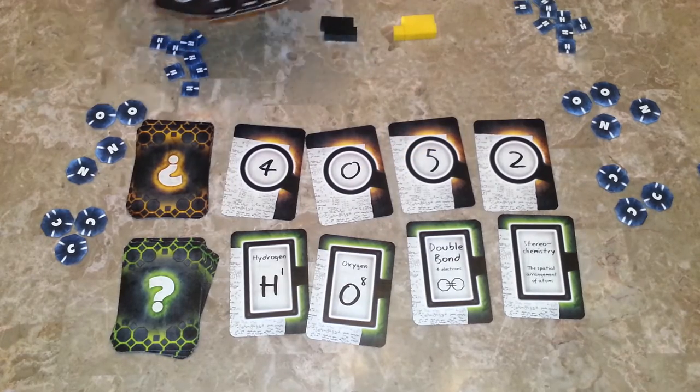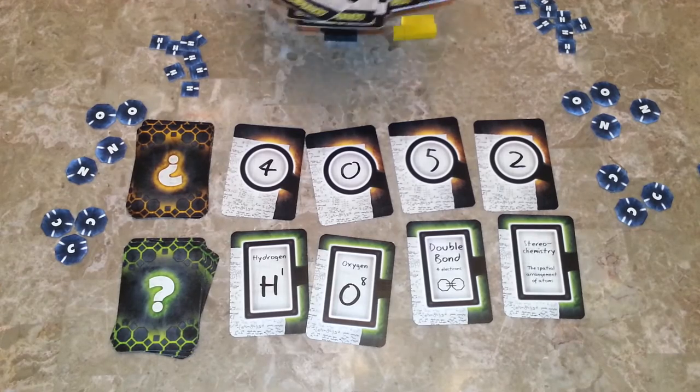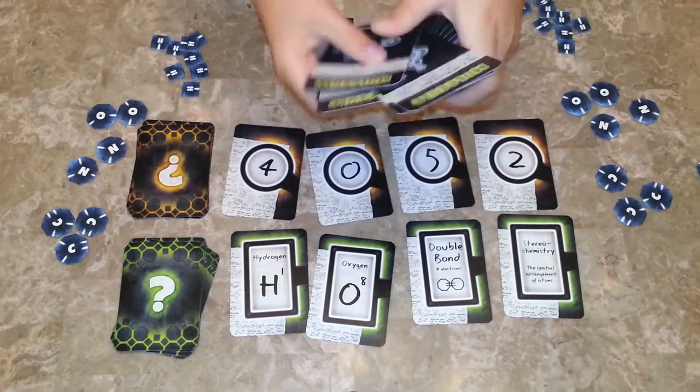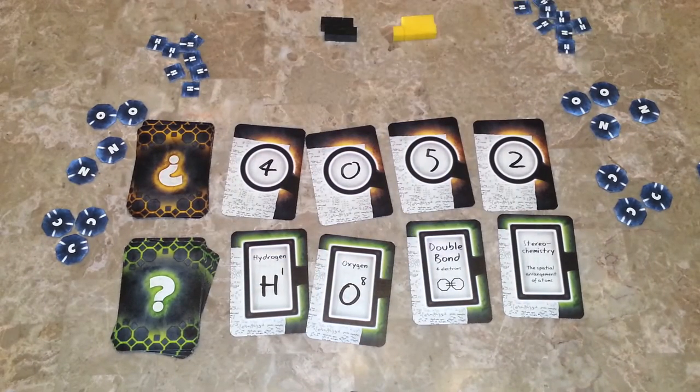In an easy game, you randomly mix the 11 easy molecule cards — they have 'easy' at the bottom. In a medium or hard game, you mix the easy, medium, and hard cards together, shuffle them, and then you don't know whether a given card is easy or hard.